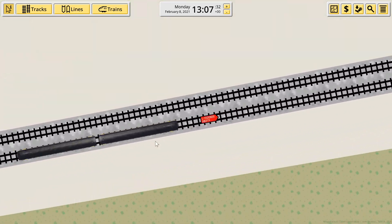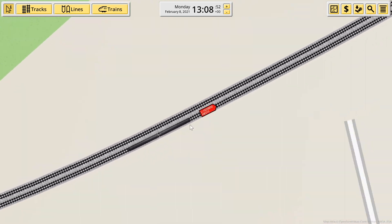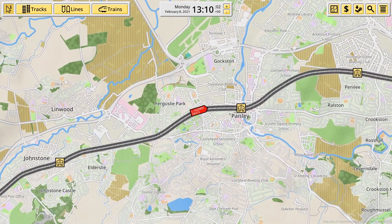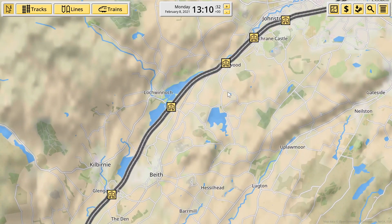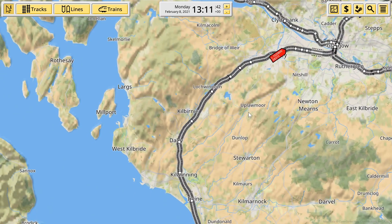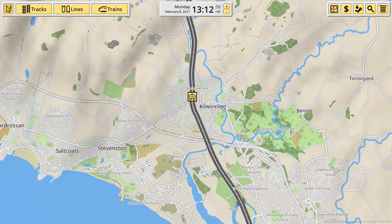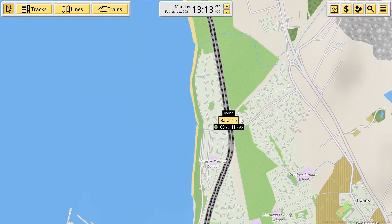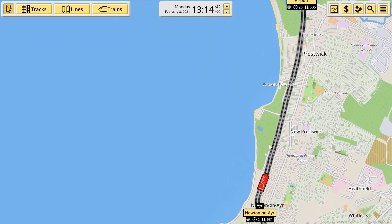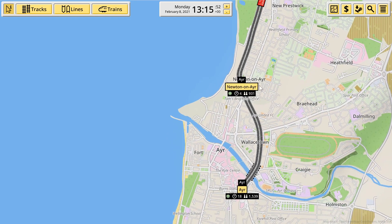I've painted them a dark sort of maroon red and cream colour and made the line red. The train leaves Glasgow Central and doesn't stop until Kilwinning, then Irvine, Barassie, Troon, and then it stops at Prestwick International Airport — which is really nice because we're going to add an airport in Glasgow and have the train stop there.